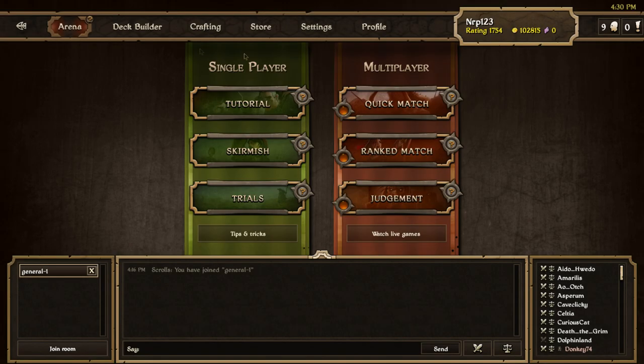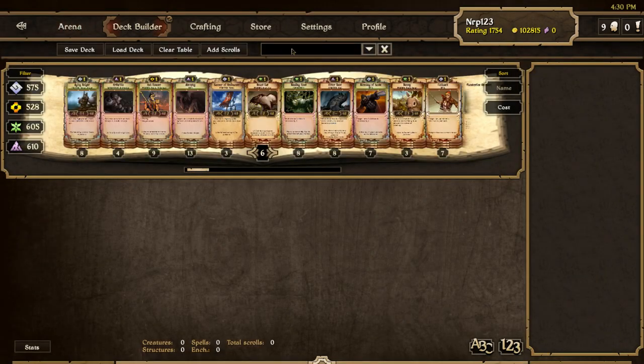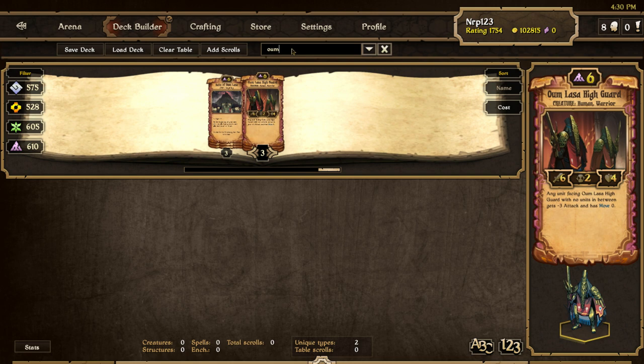If you don't know what an Umlaza Highguard is — it's a 6/2/4, but obviously in this trial it will be buffed, probably north of 10. Any unit facing Umlaza Highguard with no units in between gets minus three attack. So basically whatever main is looking at this thing can't move and has minus three attack. It's a pretty strong creature.